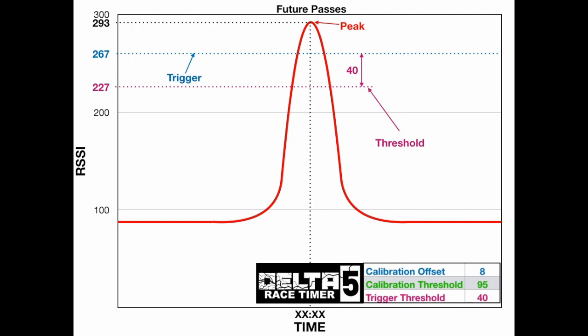You can go in and adjust all these values to tweak it to your liking and your RF environment. So what does that mean for tuning? For the calibration offset, if you were to increase it, obviously your trigger value would be lower, and it will make your system a little more sensitive to the RSSI. Same thing goes for adjusting the calibration threshold or the trigger threshold — if you lower those numbers, the amount that the RSSI has to fall on the backside becomes much less and makes the system a little more sensitive. Hopefully that helps explain what the settings do, and you can tune your timer and set it up for your needs.